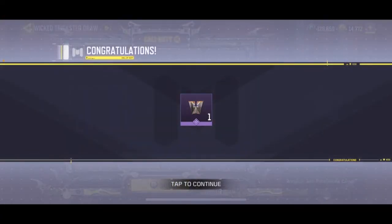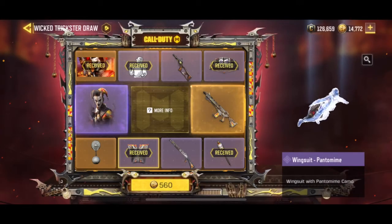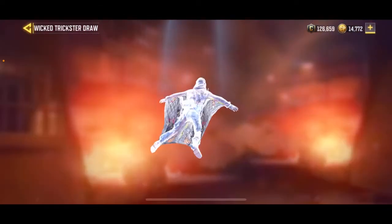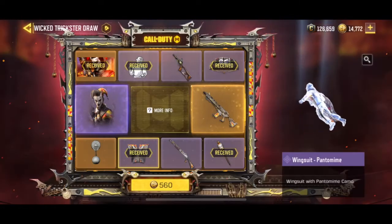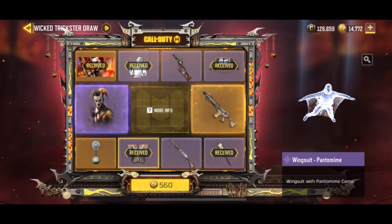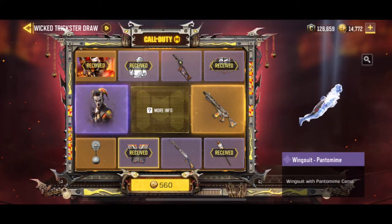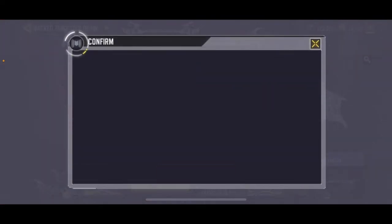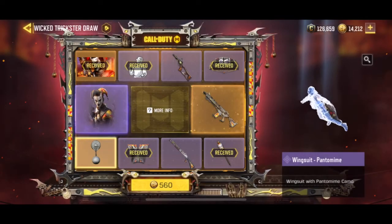Another epic wingsuit — the pantomime wingsuit. Let's see, this is cool, yes! So we've already spent 1,245 card points, including this 560. Alright, let's try to purchase this for 1,245 card points.